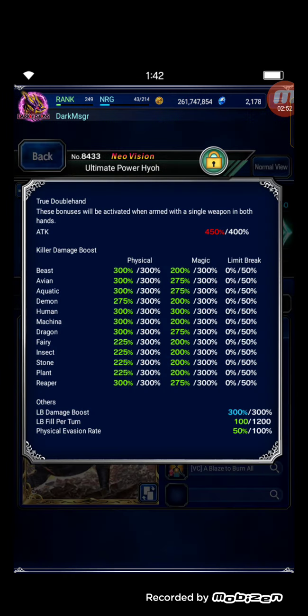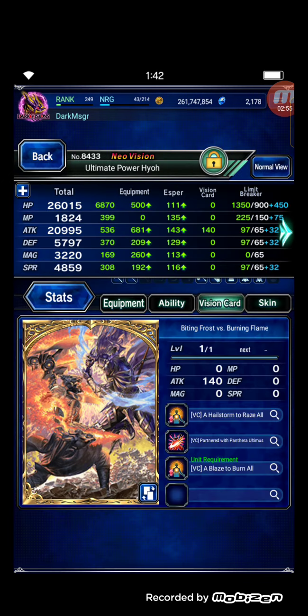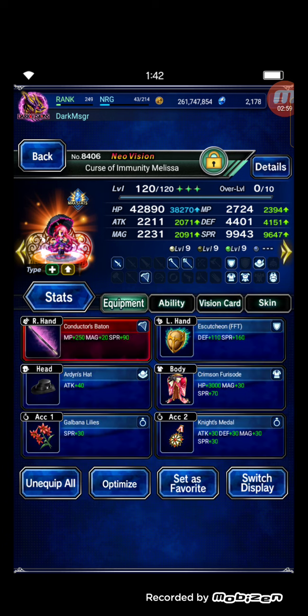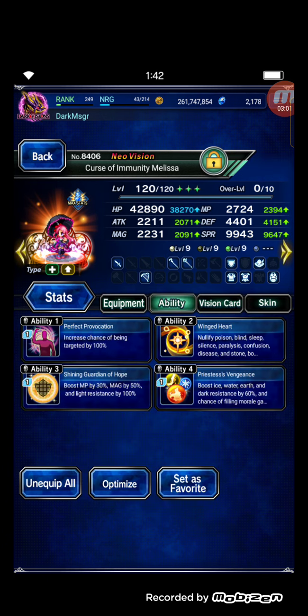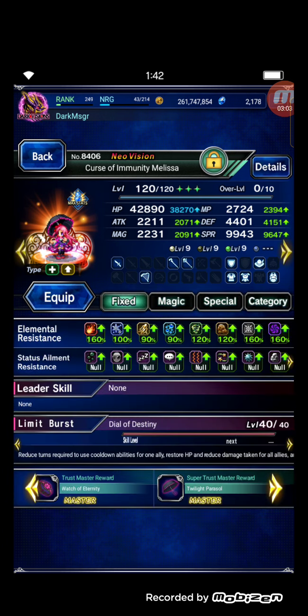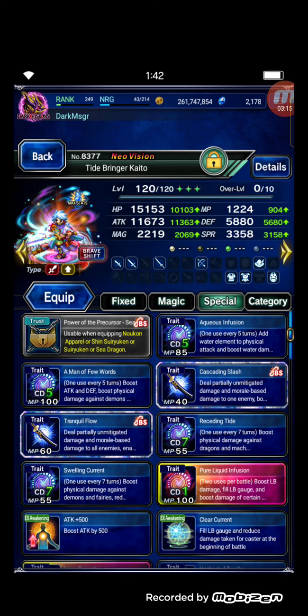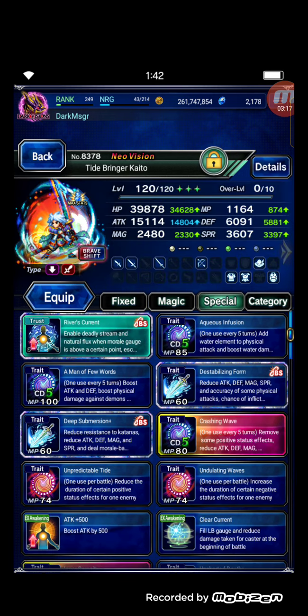Next is Yuna in Brave Chief form — beast killer, aquatic killer, and dragon killer. And Melissa — nothing special on equipment for supporting the fight, with dragon killer, beast killer, and stats buff plus 250% LB damage.